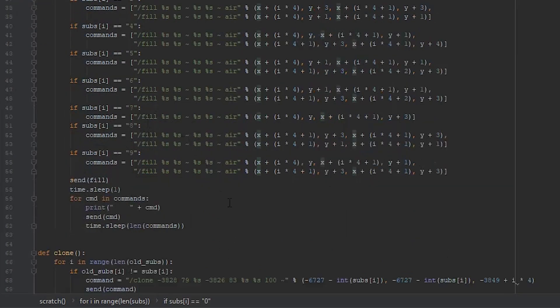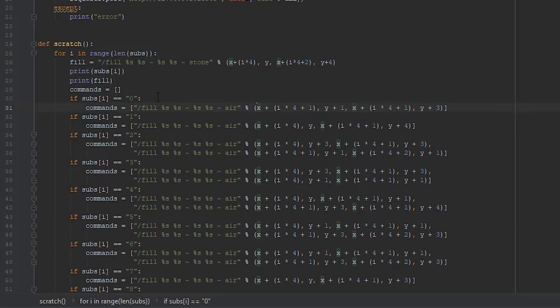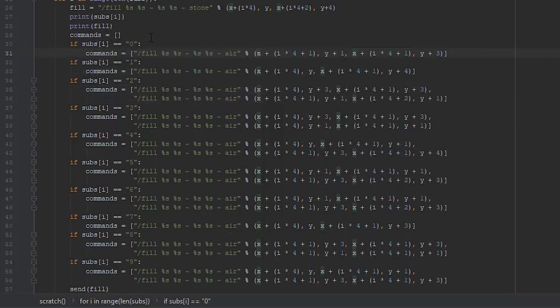That was really inefficient because the tool I'm using to get commands into the game — I'll show that in a second — can only send commands once a second. So if it was a 7-digit number, it would take 21 seconds to just update it once.